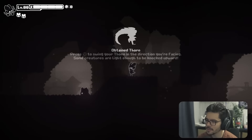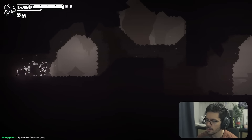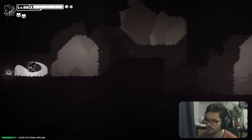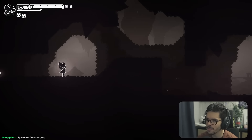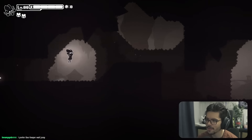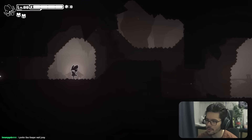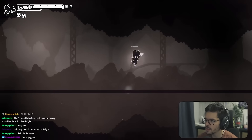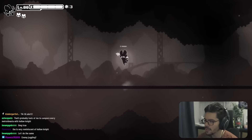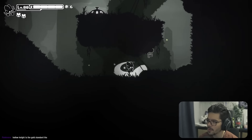We obtained the Thorn weapon — press X to swing in the direction you're facing. There's a combo if you hit X faster, and it pauses you in the air when you swing mid-air so you can jump up and hit enemies multiple times. We also have directional attacks up and down. I love this game's vibes.